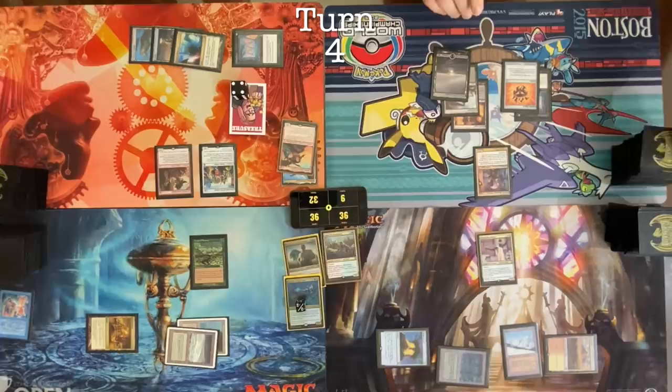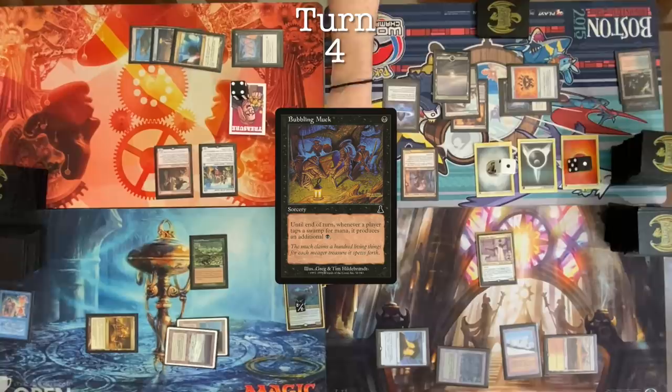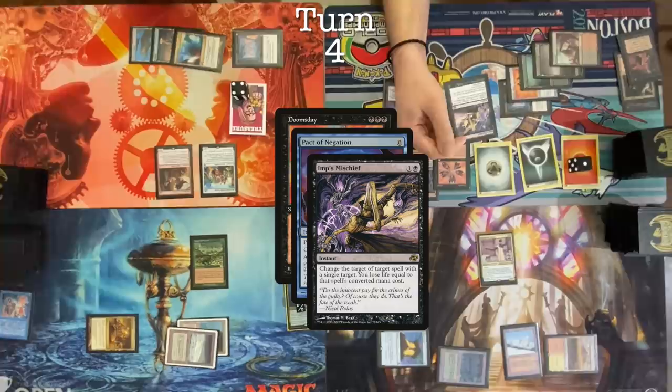Upkeep. No damage. Draw. Lotus Petal. Bloodstained Mire. Bubbling Muck. Crack the Mire. Cast Demonic Tutor. Three black — Doomsday. Oh my god, he's doing it, everybody! Pact of Negation targeting Doomsday. Imp's Mischief — if Imp's Mischief resolves, it's going to redirect the Pact of Negation to the Imp's Mischief and then the Pact will fizzle.